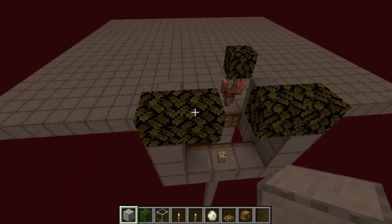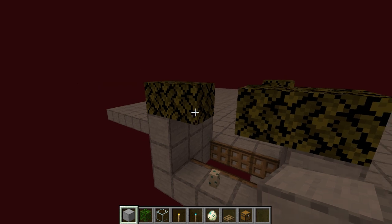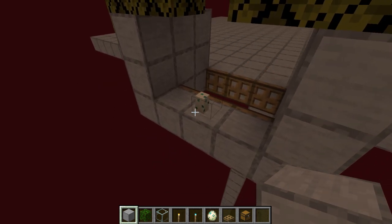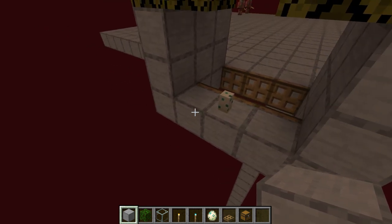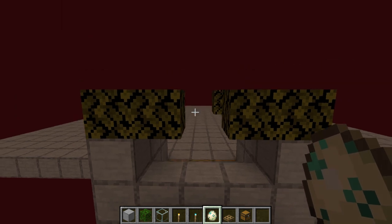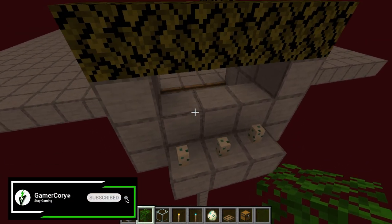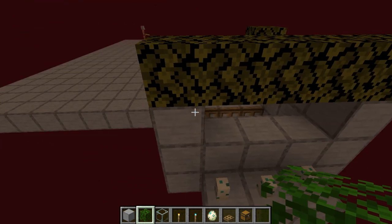We're going to go ahead and break that top block above the egg because they need to believe that they can actually jump on top of it, and then they will eventually start to move towards it. If you use all sets of these, make sure you don't place something above the eggs because they need to be able to jump on them, otherwise they're not going to be attracted to the egg.